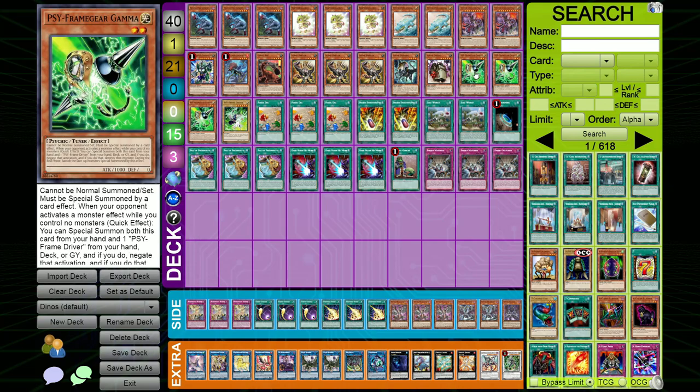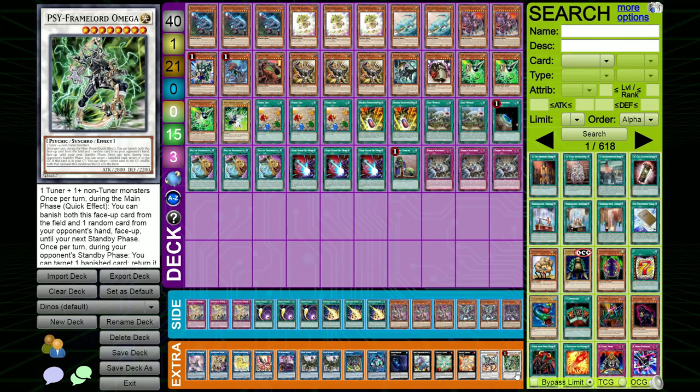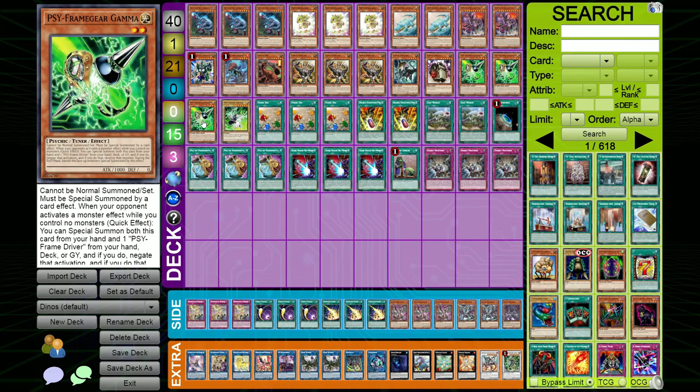For hand traps we're playing triple Gamma and one Driver. Gamma is the best in this deck because you can use it on your turn to protect Fossil Dig or Pot of Prosperity when you're looking for the cards you need to combo off. It also gives you a Level 8 Psy-Frame Omega target, which is what we want to recycle Misc — because during your opponent's standby phase Omega can return a banished card to the graveyard. That's why Omega is so important in this deck, and now that Misc is at one, having Gamma available for free is really nice.